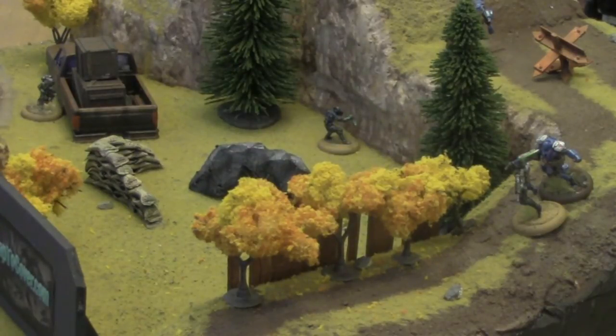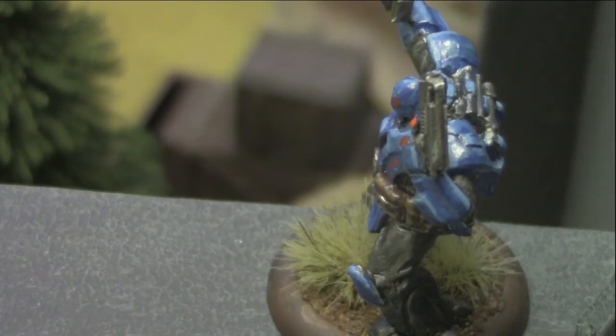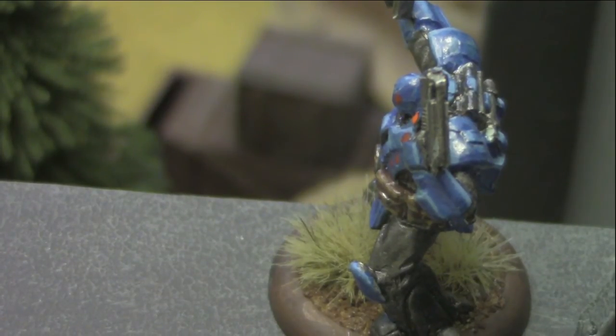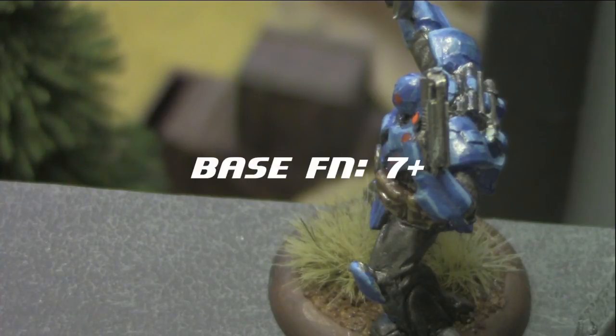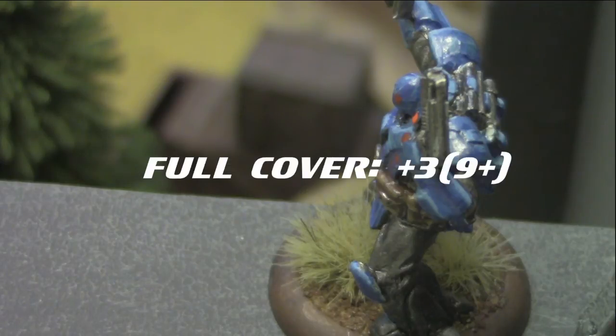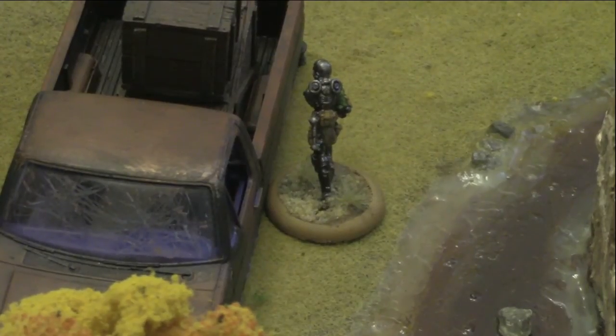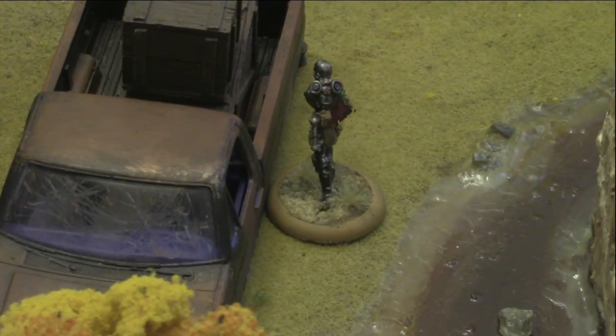Finally, the USCR assault leader activates — he sees a sliver of the Chem Bar monkey wrench and takes a shot, snapping to cover and opening fire with 2 shots. The USCR assault leader has 2 shots versus 1 target at an FN of 7 — with higher elevation, this drops to 6. The Chem Bar monkey wrench has partial cover, but his active camo upgrades it to full cover, giving a plus-3 bonus and bringing the total FN needed up to 9. He rolls two 9s — 2 hits — inflicting 2 blood and killing the Chem Bar monkey wrench.